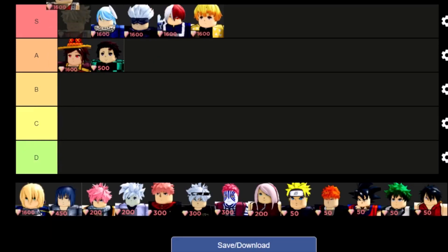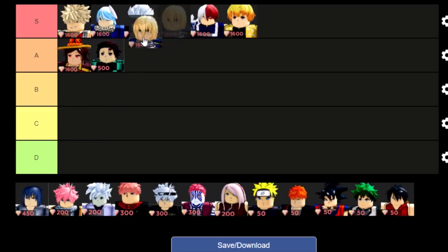Bakugo is our new character who is definitely not disappointing — possibly one of the best characters. I personally really like this character; it's just a combination of good range, good damage, good everything. Saber is probably going to be another S tier as well.